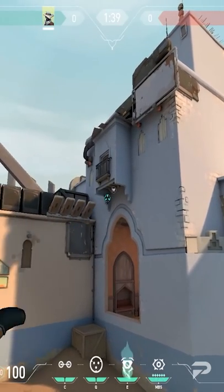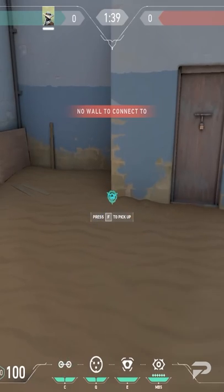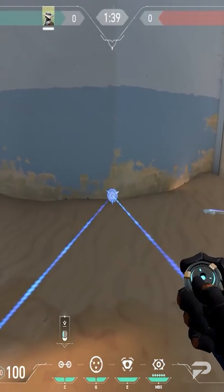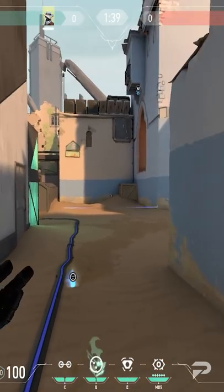Our first setup is on the B-Bomb site. Place your camera above Hookah. Aim at the bottom left corner of the cubby box to place this trip. It's very effective as attackers generally won't expect it. The second trip works to the same effect and catches anyone jumping out of Hookah towards default.